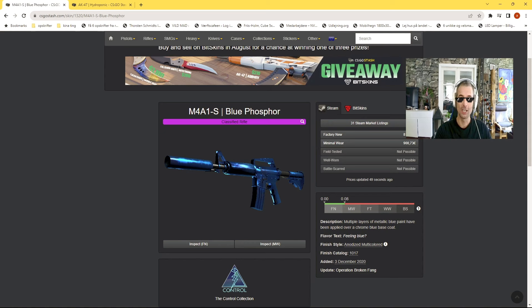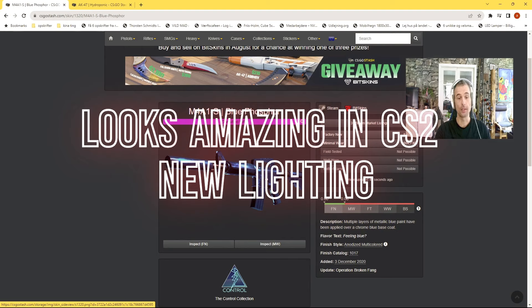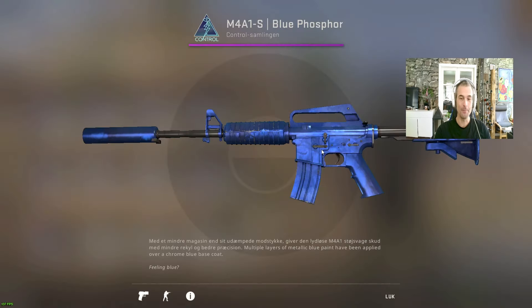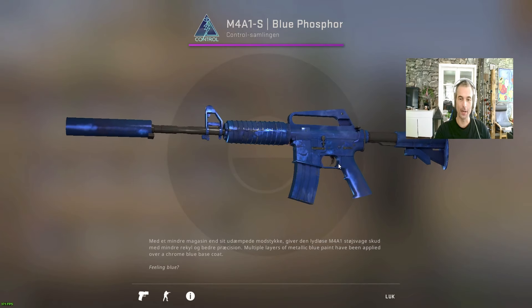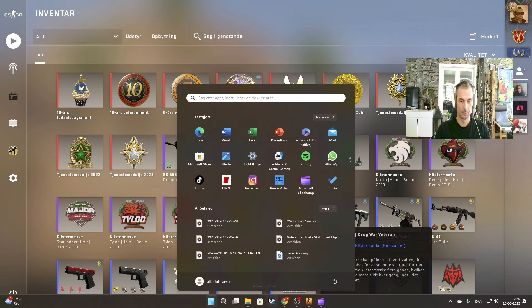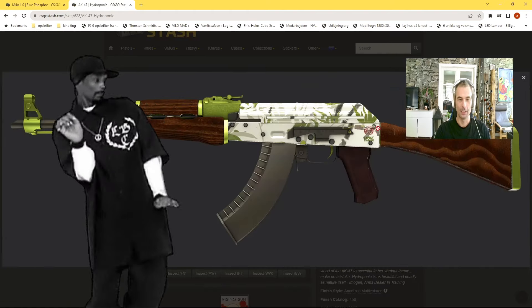Now for some more expensive investments that are really safe for CS2 — for the high rollers. First, my favorite: the M4A1-S Blue Phosphor. As I said, shiny skins for CS2 are huge. This one is a real favorite — it had big hype early on and you can still buy it. Factory New is 810 euros, Minimal Wear is 900 euros. In-game with the CS2 new lighting it looks way different, way more shiny. One of the better investments — a bit expensive but a cool one.